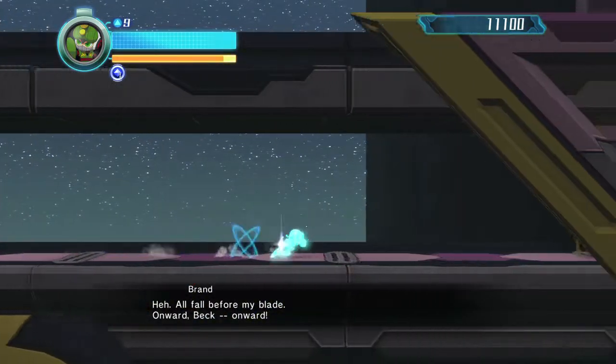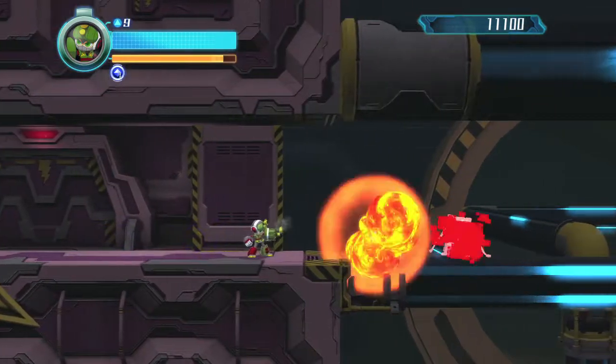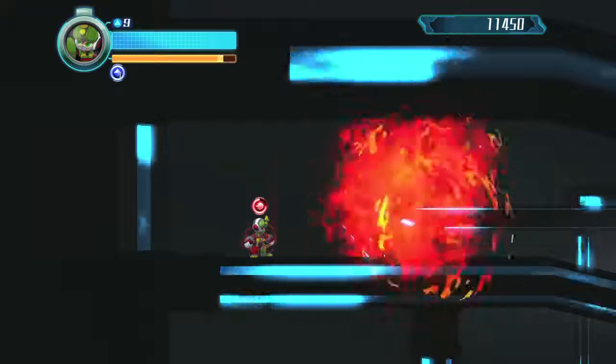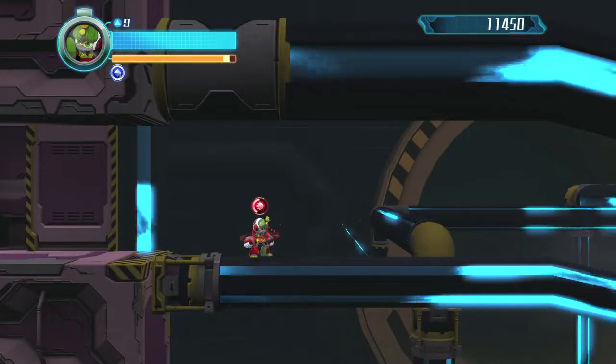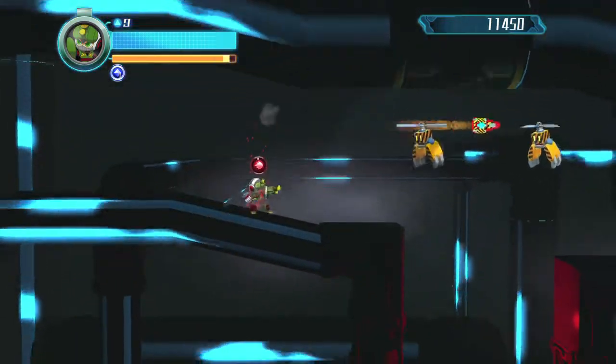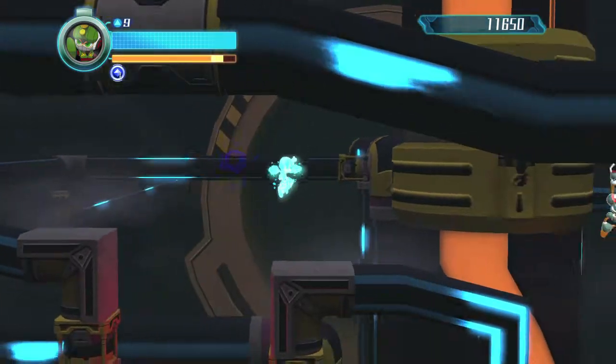Keep making your way to the right and once you're here you're going to have a shield guy. Two shots to take him out, or you can shoot once and then zelabsorb him. Make sure you take out the two flying enemies by shooting them and then move on. There are two more flying enemies right here — try to get them in one or two shots and then clear the gap.